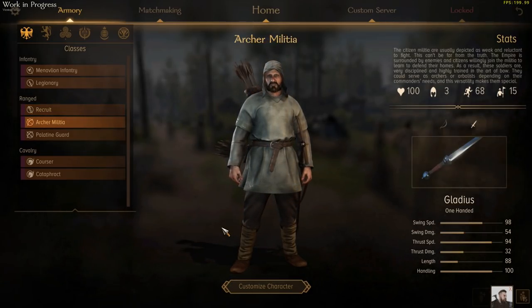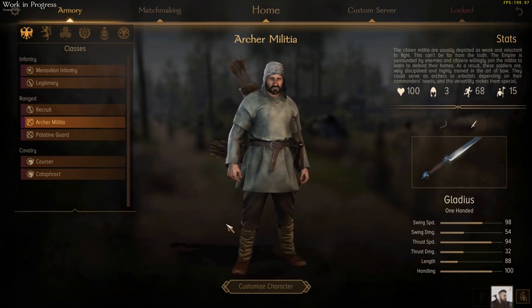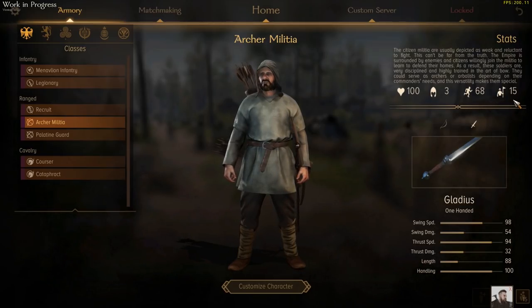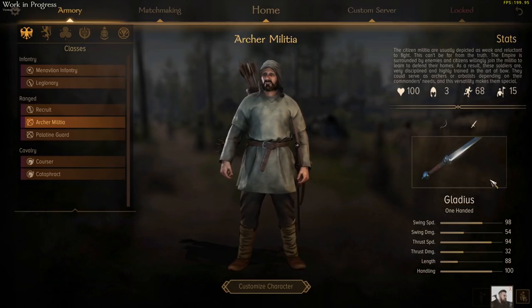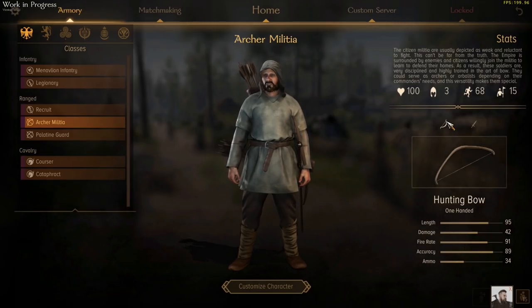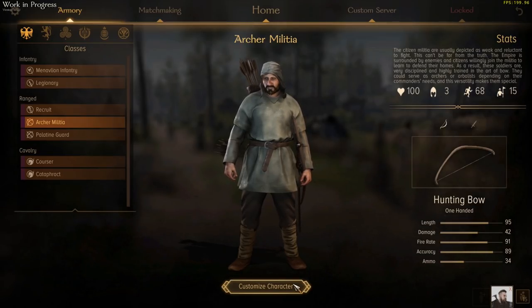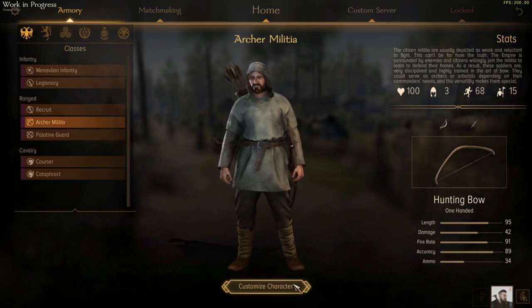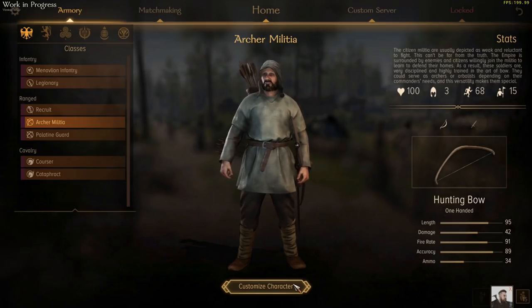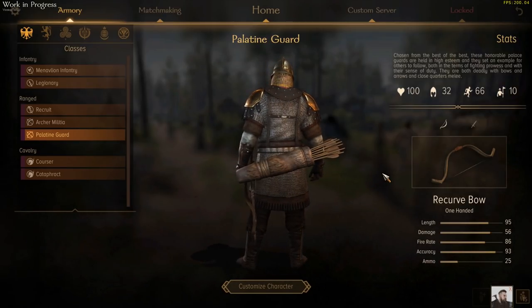If you want to get fully ranged though, you could bring some Archer Militia. These guys are again just peasants and citizens of the empire who want to fight and help out, which means they don't have much armour, but again a large unit size. They come with a gladius to defend themselves in melee and a hunting bow, which doesn't give them a ton of range or damage, but their fire rate is a little bit quicker. So one of your cheap and cheerful choices for a ranged unit. And one of your more powerful ranged choices — the Palatine Guard.